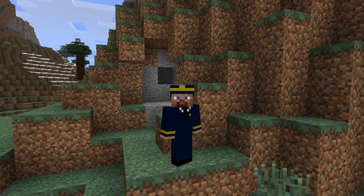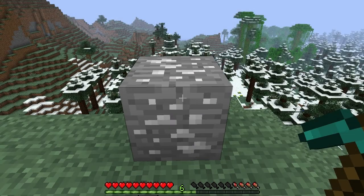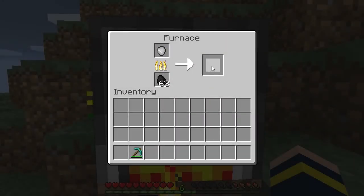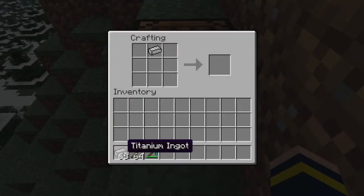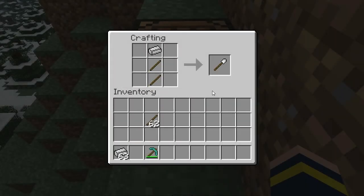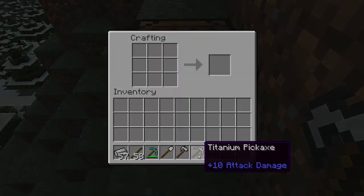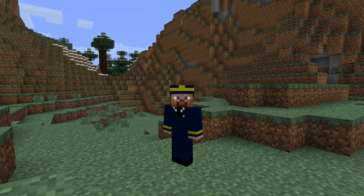To mine these ores, there are two ways. One way is to mine titanium with a diamond pickaxe to get a titanium lump, which can be smelted into titanium ingots. These ingots can be used to make titanium shovels, axes, or pickaxes, which, if they're more rare to find than diamonds, are probably better.